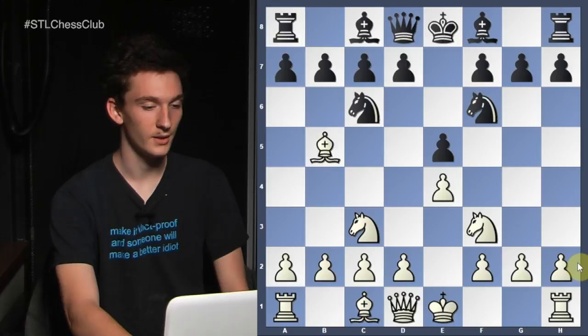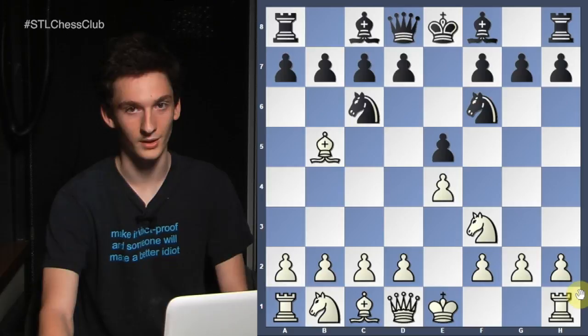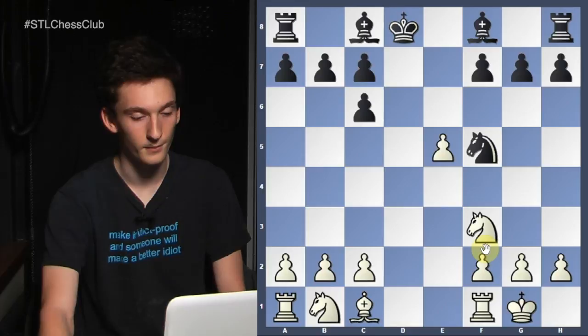Most people like playing the Ruy Lopez with knight c6, and then sometimes their opponents play knight f6 and they're unhappy because they don't want to play the Berlin after castles, knight e4, d4, knight d6, bishop c6, dc, de, knight f5, queen d8, king d8. This position is very theoretical with lots of high level games, and black is shown to be doing just fine.